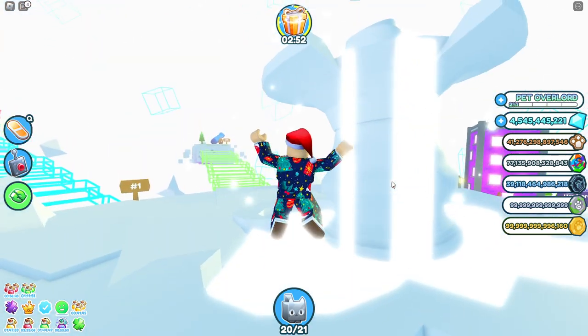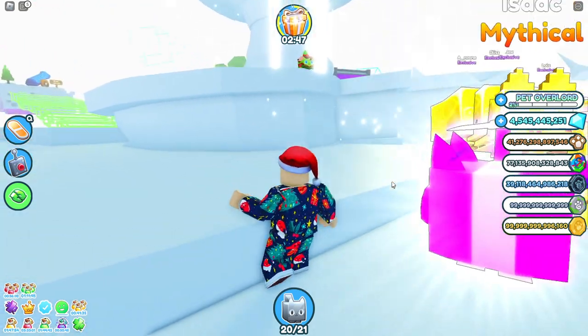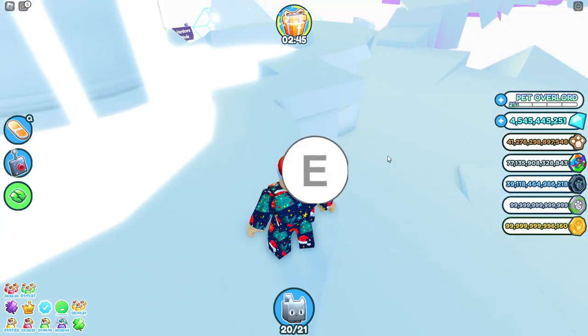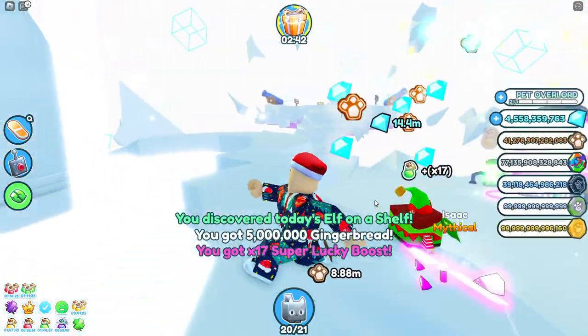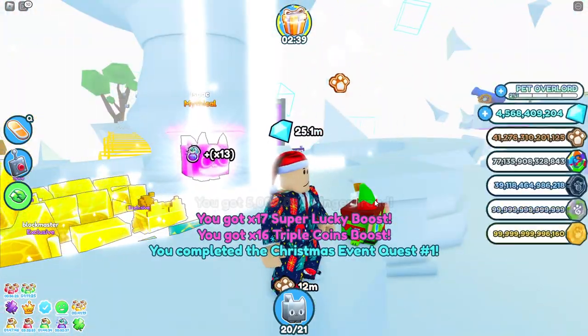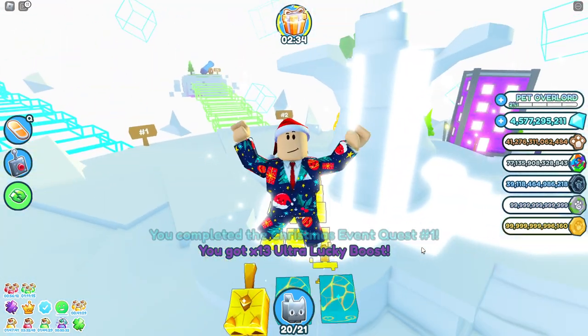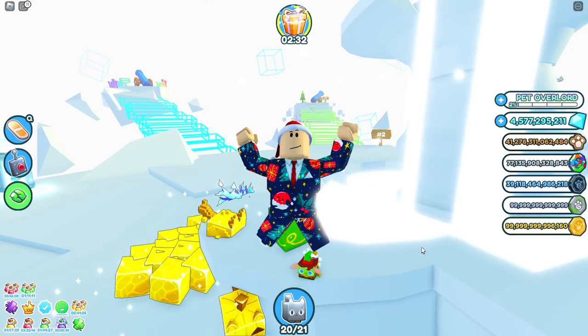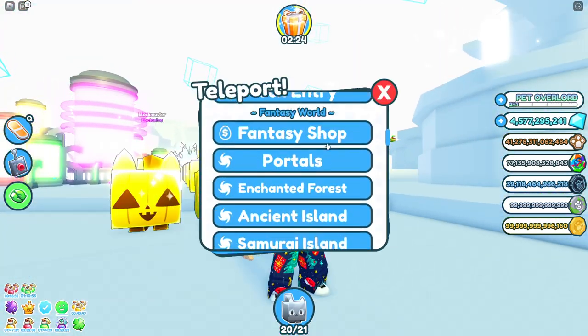If you're watching a few days later, just Google where the new location is. For people playing on update day, it is currently in the void. Claiming the little elf gives you a ton of rewards, boosts, and some coins. The elf actually stays there - in 24 hours he'll change to a random location. Quest one complete!